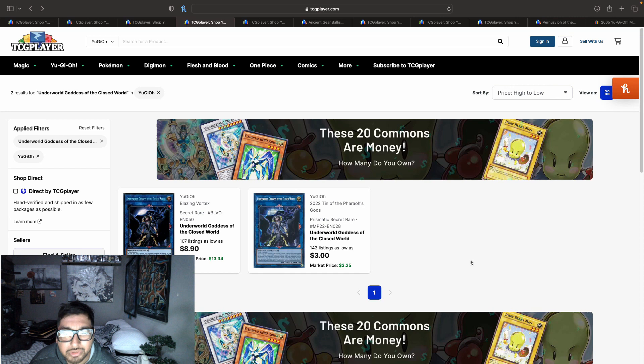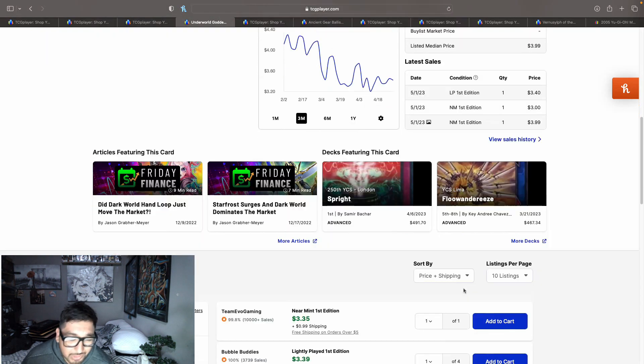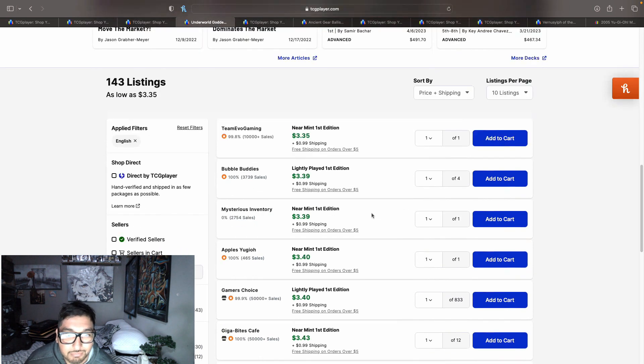I wanted to take a look at Underworld Goddess because she's kind of an out to the Purrely XS — it's an extra deck card so it's more accessible than trying to out a Kaiju or a Purrely XC that's unaffected by card effects. The only problem is it requires four or more effect monsters to Link-5. You can also use one monster your opponent controls as Link material, getting rid of it through game mechanics without affecting it.